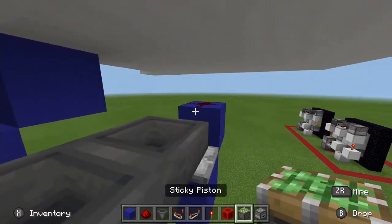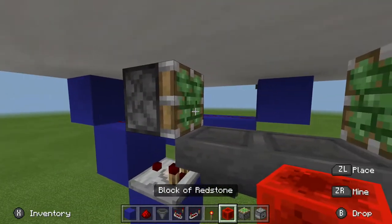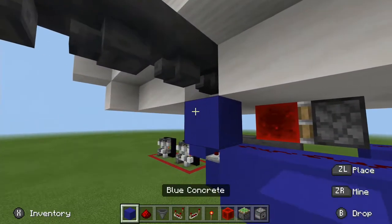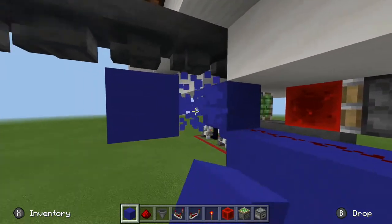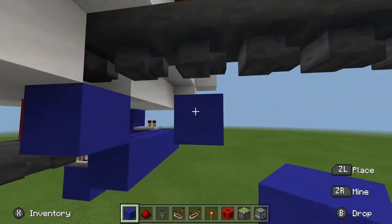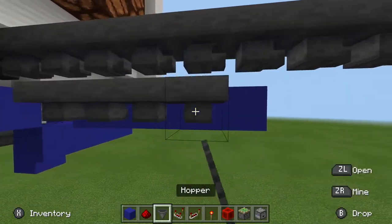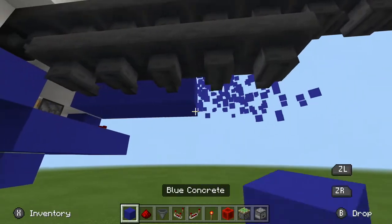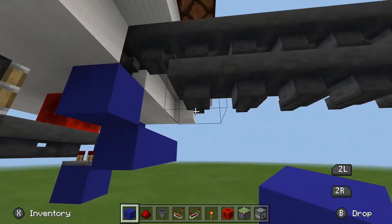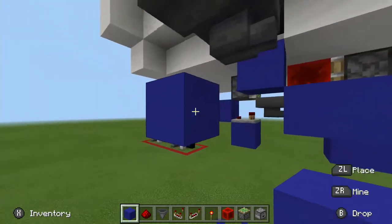Take your sticky pistons and put them there and there, and put a redstone block there. Next, take a one-block gap, skip that block, come back a little, and place a line of five blocks — four and five. Place five hoppers under that. You can face them either way. Then put another block underneath that and then more hoppers.